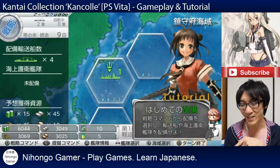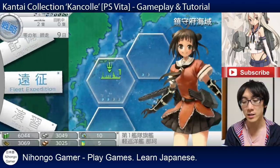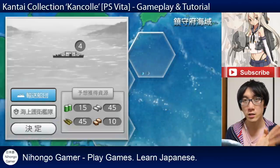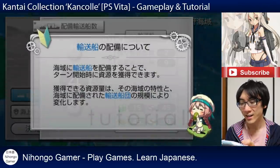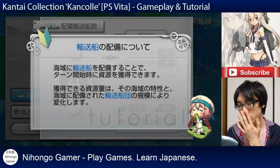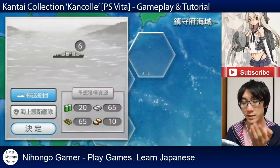She's created a tutorial saying hajimete no haibi. I could go into battle now or do some practice, but let's do what she's saying. Let's set haibi, which is logistics. And this is where we send our yusousen - that's how we harvest materials. She says it's only at the start of the turn that you will actually receive the materials. I'm going to send all six - I don't have any more than that apparently.